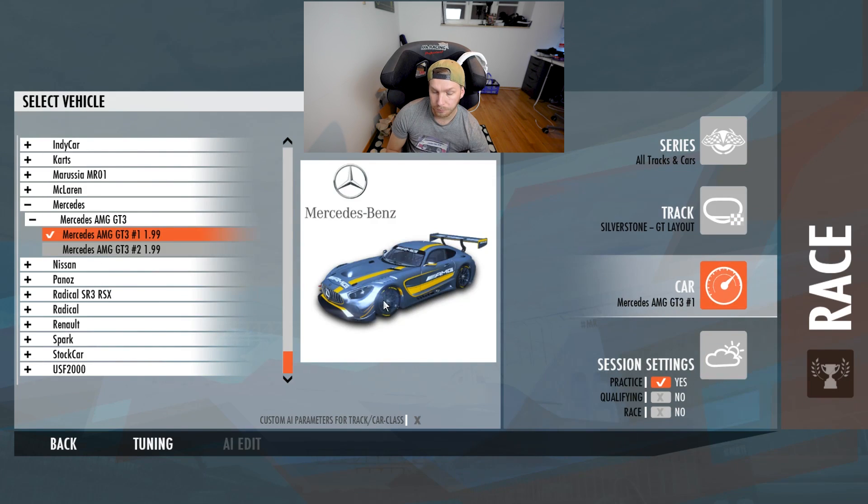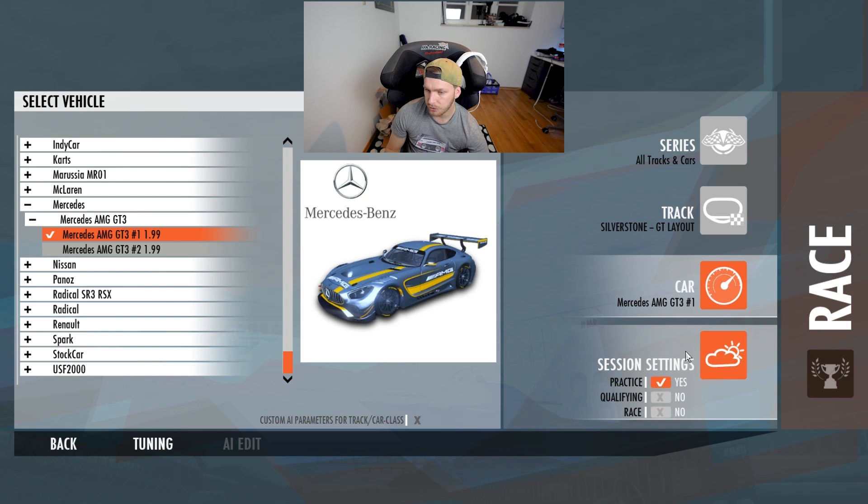Okay, so here we go directly into the game. What I've done is I set the Silverstone GT or Grand Prix layout because I don't have Nordschleife here in the game — I took the standard game and there's no Nordschleife. What I did is I downloaded the AMG GT3 car so we have a comparable setup between all the cars. No settings made, no competitors, just practice, and then we go straight into the game.